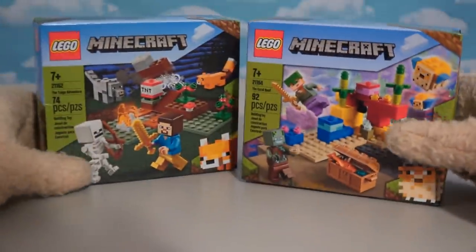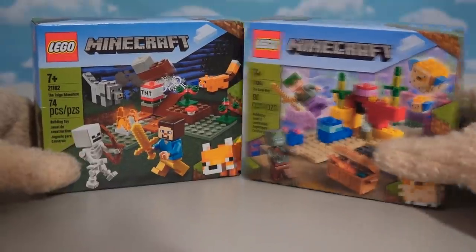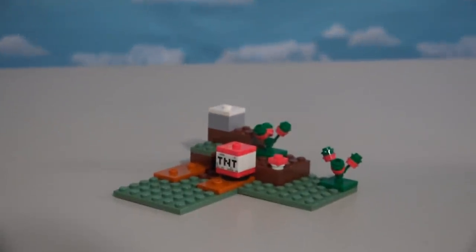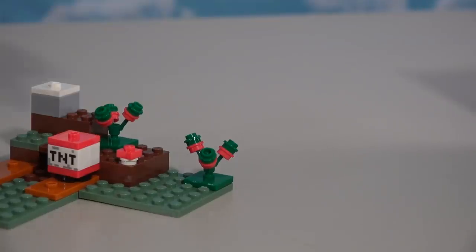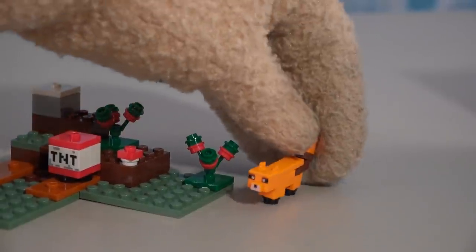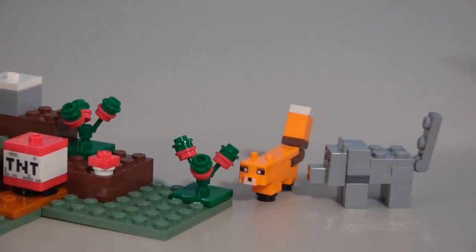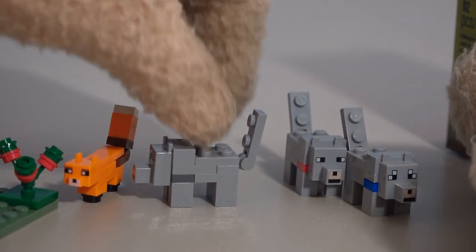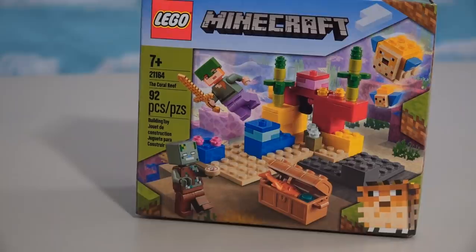Those llamas will help us ride off to the two new micro sets of 2021, which is the Taiga Adventure and the Coral Reef. They don't call this a micro set for nothing. At least we get some cool new figures — like the little fox there, you're cute — and then we get this wolf right here with a gray stripe. In the past we've gotten wolves with red and blue stripes, and now we've got a gray stripe.